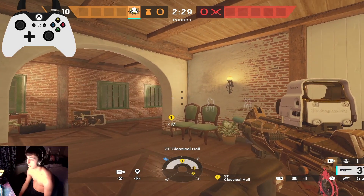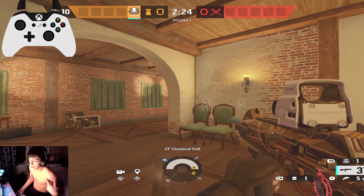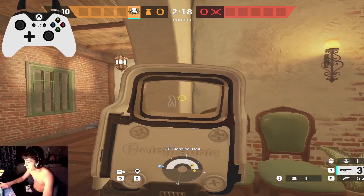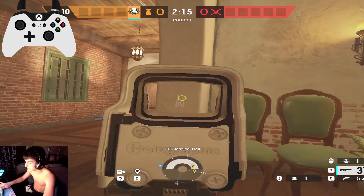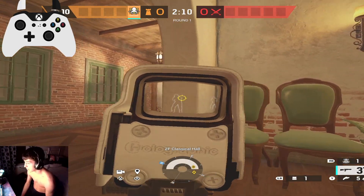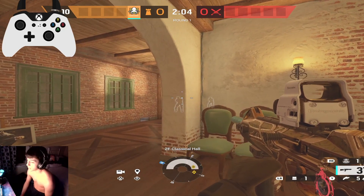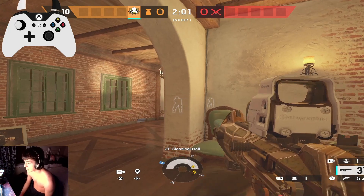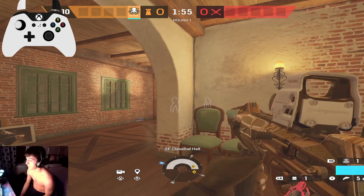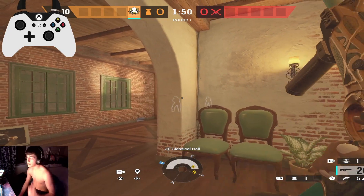The real way to quick peek, whether on a controller or mouse — I can't really show you on mouse, I'll try right now. I'm decent at it on mouse, but on a controller I'm a lot better at it. When you do quick peek, my personal experience is quick peeking is mostly for information. You can quick peek and one-tap somebody, but it's a lot better to just quick peek for information and then pre-fire off that information.